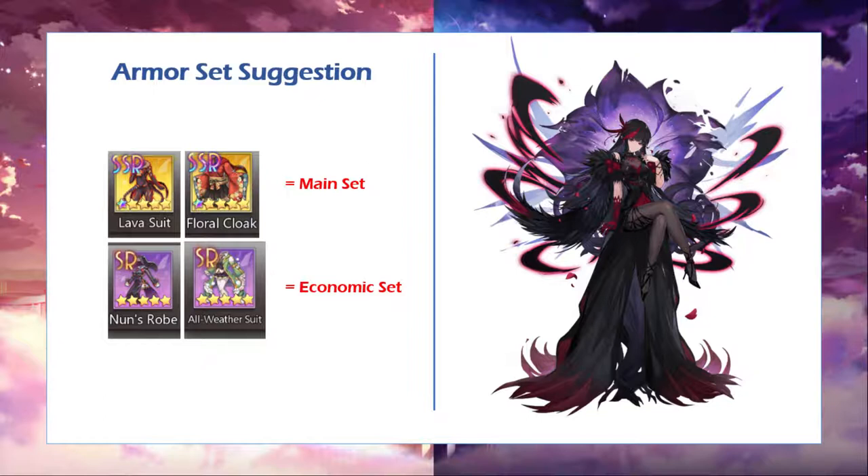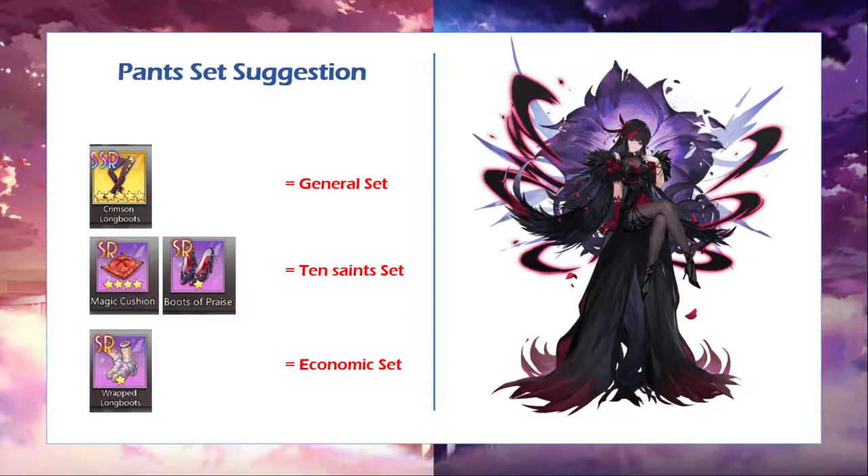The economic set for armor would be Non-Hop and Alvetra Suit — I cannot think of any other equipment for armor that's really suitable except for these two. Non-Hop will give HP percent max HP to your radiance, and Alvetra Suit will give additional elemental resistance to your radiance.